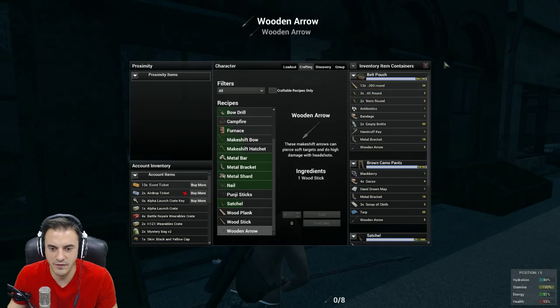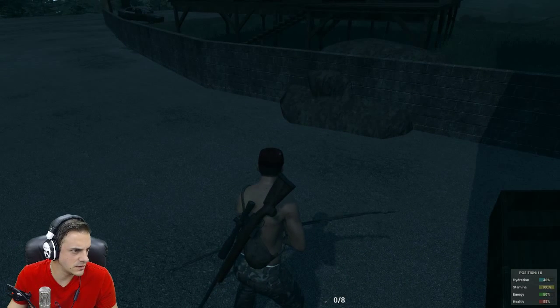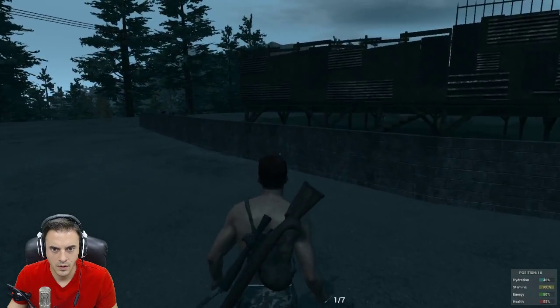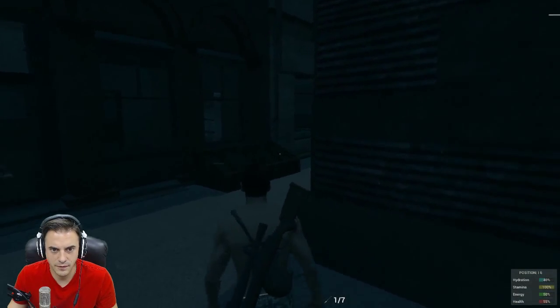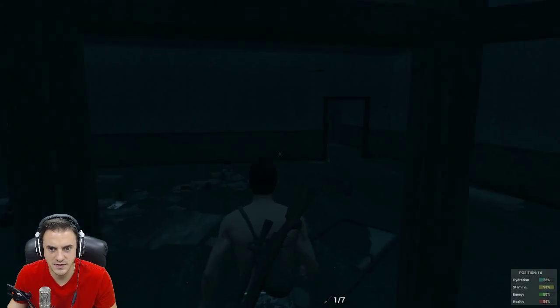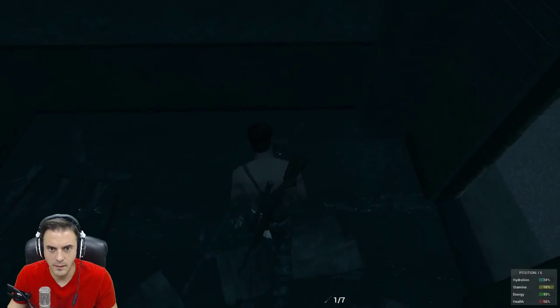Now we have eight arrows. To make a metal sheet, we need two metal bars. To make metal bars, we need to find a furnace. There's a furnace around here somewhere — you guys pointed it out to me in the last episode. We also found some 9mm ammo.